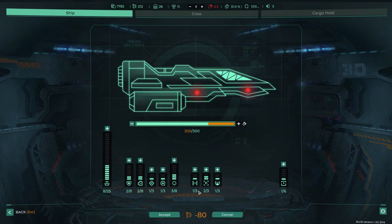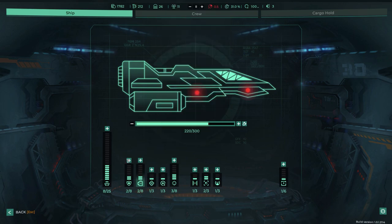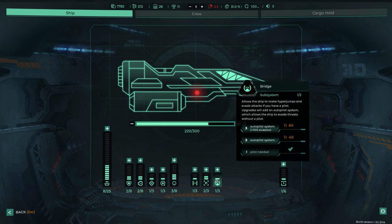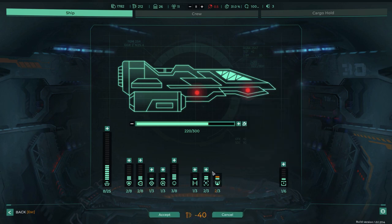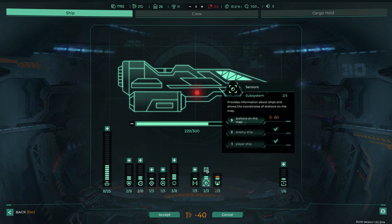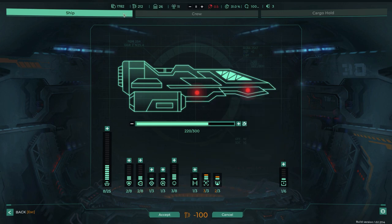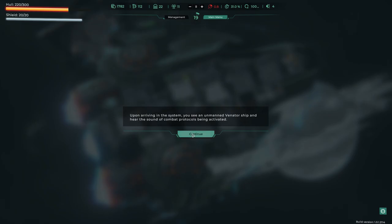In management you can spend scrap for repairs — about 80 scrap for that. You can also increase your power limitations to have more power to distribute among ship systems. Subsystems don't require power units — just upgrade them directly. I upgrade the autopilot so the ship still flies itself when crew leave the cockpit, plus 10% evasion. I'll also get the module that shows stations on the map so I can show you trading.